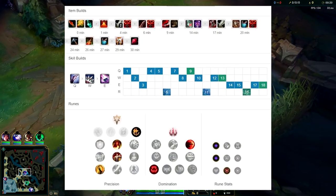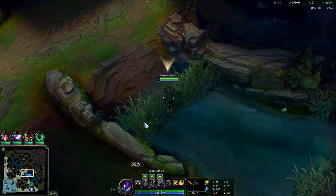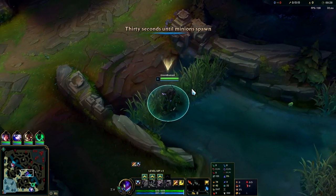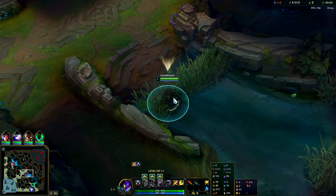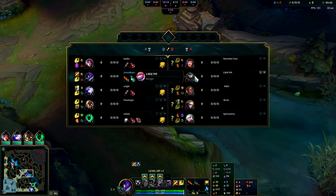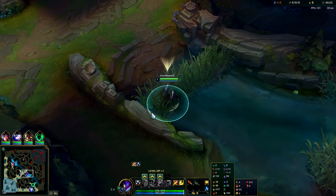I'm going to show you how to dominate on Kha'Zix in pre-season 11. He's pretty damn strong, and instead of going Electrocute or Dark Harvest right now, it's actually better to go Conqueror. It's a lot safer, especially if they have at least one tank — Garen in this game will serve that purpose. If they're full squishy, then yeah, Electrocute or Dark Harvest is the way to go.